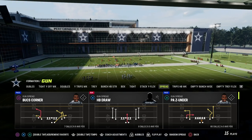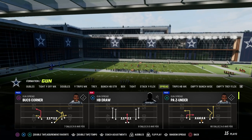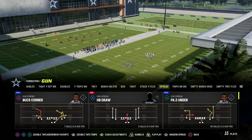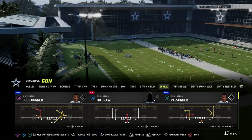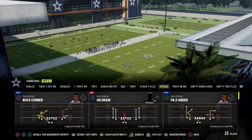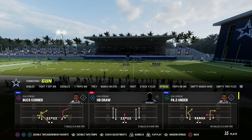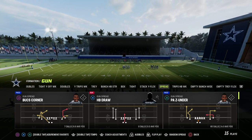Today we're taking a look at the shallow cross concept. What is a shallow cross concept? It's essentially an underneath route with an over route of some type. That could be a drag and a 10-yard dig, or a slant and a post, depending on how you want to utilize it. We can create this out of any play in the formation, but we're going to use Bucks Corner, as I think it's the best way to run the concept.